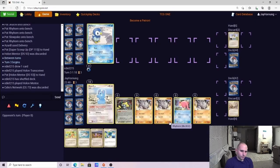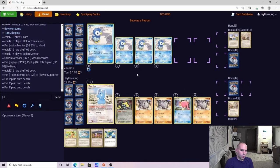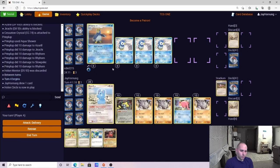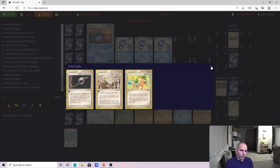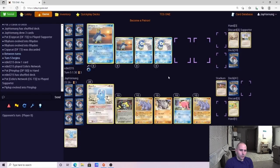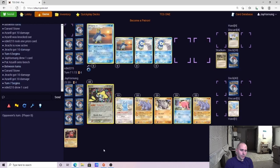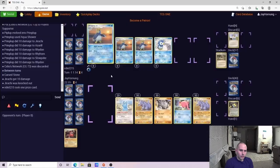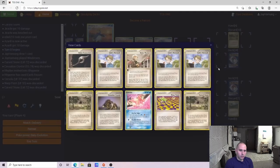We go ahead and get the delivery for the Super Scoop Up — I was really hoping to see a Corsola. I want to see my opponent retreat. This is the worst case scenario as they do get the Turn 2 Aqua Shower, which is probably only slightly better than a Turn 2 Empoleon spread. We get an absolutely dead hand. That Hole in Circle is going to be incredibly weak if our opponent has a Cursed Stone — and unfortunately they do. They also have the Cessation Crystal, so this is just not going our way. Opponent gets another knockout just using Aqua Shower, spreading damage. We top deck the Windstorm — a major top deck for us.